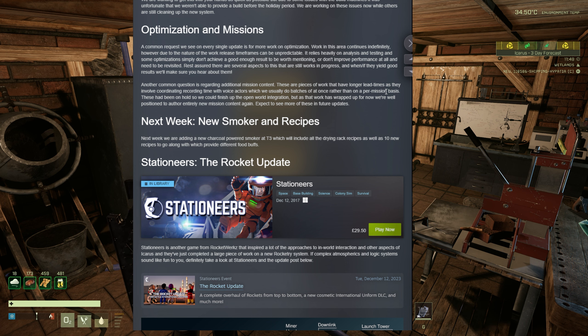Next week a new charcoal power smoker is being added at tier 3, which will include drying rack recipes as well as 10 new recipes providing different food buffs. It will be interesting to see if these food buffs are anything different from what we already have, or something unique that will benefit us in the two new biomes coming in the new Frontiers DLC.